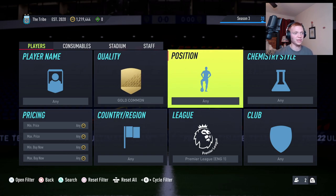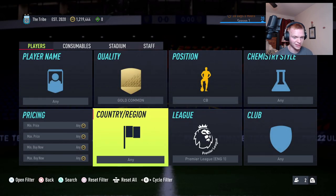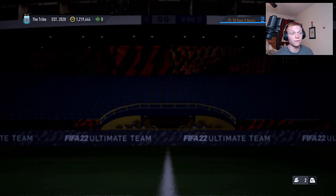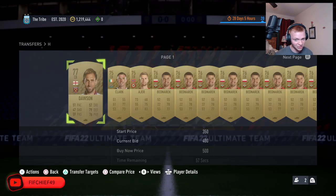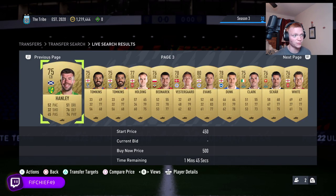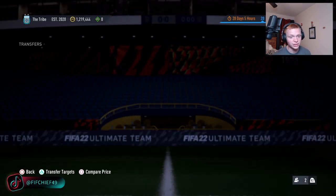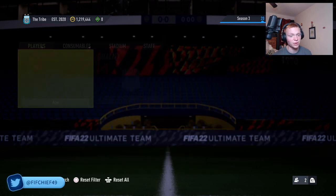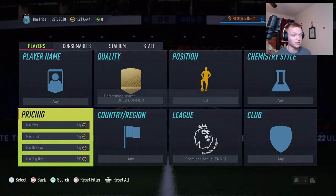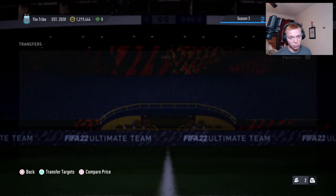The first thing we're going to jump into is the simplest of everything: gold common center backs from the five major leagues. The gold common center backs from the Premier League are selling around 450-500 coins right now, with masses of them listed for 500. Typically in a normal content cycle, these guys rest around 700 coins, and whenever we get content like marquee matchups they'll go up to like 850-900. The fact that they're not even selling for 500 at the moment and you can pick these up for 400 on bid is just an unbelievable pickup.